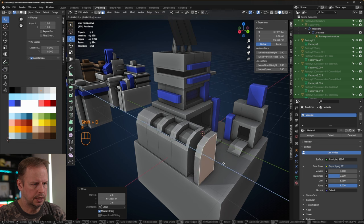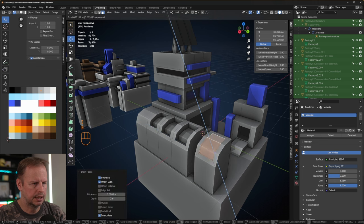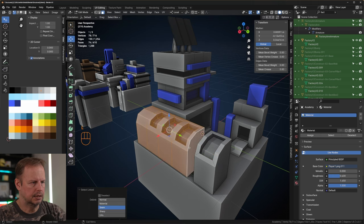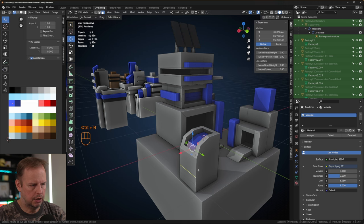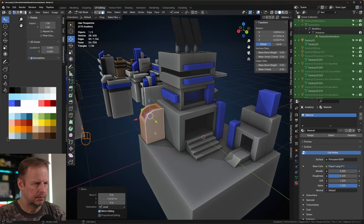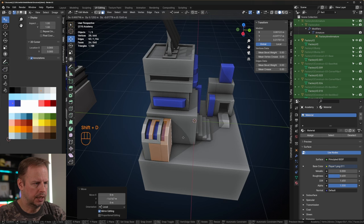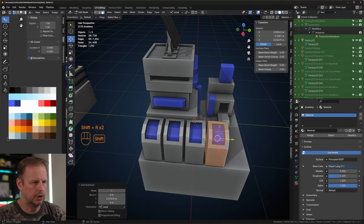Shift E to duplicate, E to extrude, I to inset, E to extrude. L to select the linked, get rid of those faces. Select those and color them in the player color. L to select the linked, Shift E to duplicate on the y-axis, leave a gap in between, Shift R. That looks already a lot more interesting. Maybe we can create a bay on this one — I to inset, E to extrude, offset this one, then I to inset and create a hole down. Ctrl plus, go dark there.